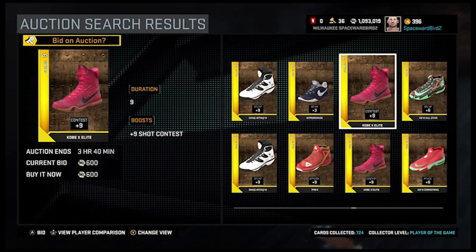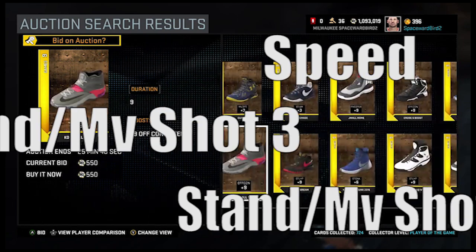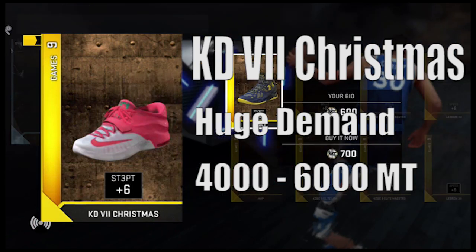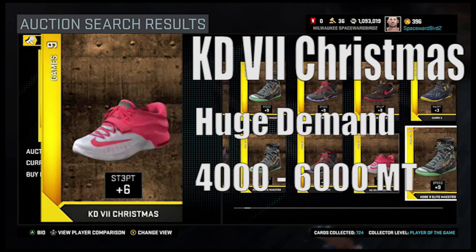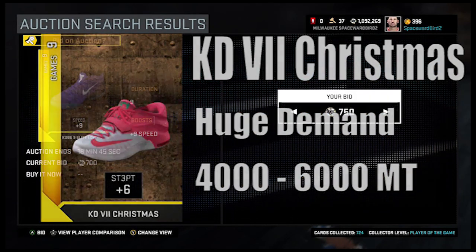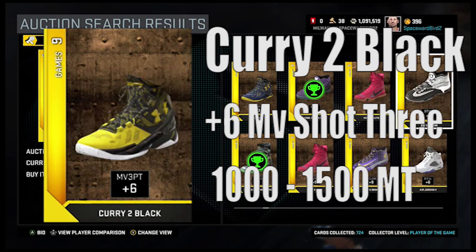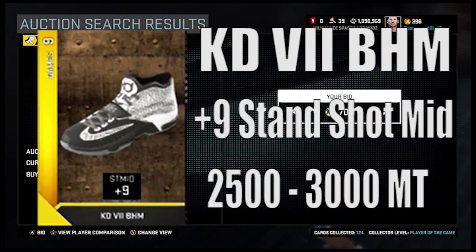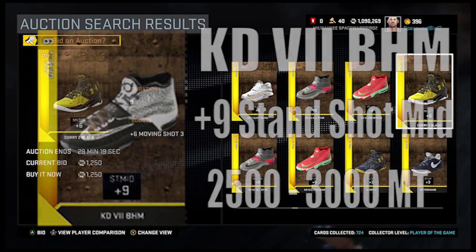The shoes we're looking for are the ones with plus six and plus nine speed, plus six standing and moving shot three, and plus nine standing shot mid. The KD Christmas with that plus six standing shot three is in huge demand and easily sells for four to 6,000 MT. It's rare to find this shoe for 250 to 350 MT, but if you do, that's a win. I'll find it sometimes posted for 1,000 to 1,200 MT, snap it up, and flip it for four to six. The Curry 2 Black with the plus six moving shot three sells for 1,000 to 1,500 MT. The KD 7s with the plus nine standing shot mid are in second highest demand and sell easily for 2,500 to 3,000 MT.